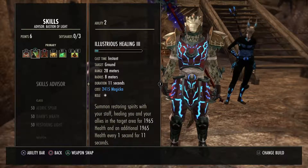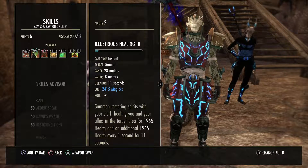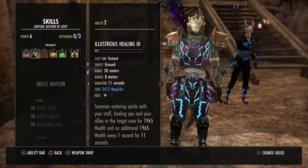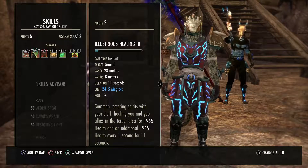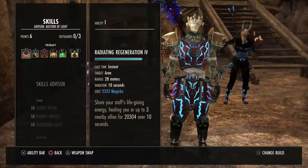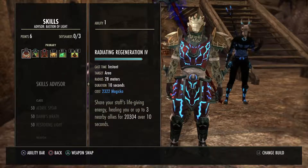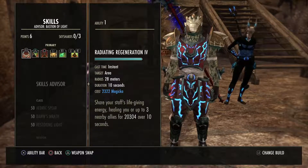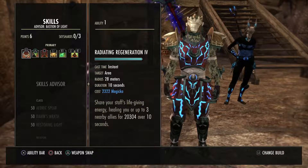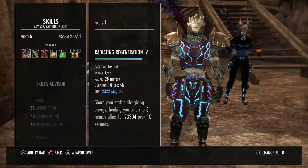I have a complete heal rotation that I use in fights that I'm going to show you here in a minute. What I've got going on with this healer is, first off, I'm using Radiant Regeneration — this is the old Mutagen — and it heals you and up to three nearby allies for 20,000 health over 10 seconds, about a 2K tick per second. That's really good and hits everyone. You only have to hit it once and it hits everyone in the group within a 28-meter radius.